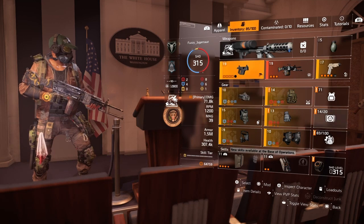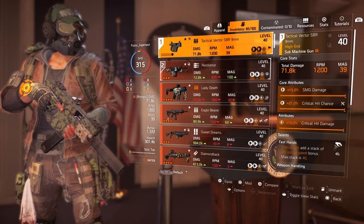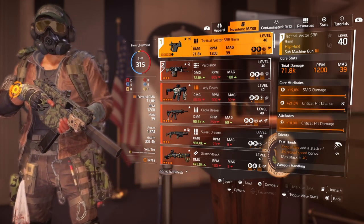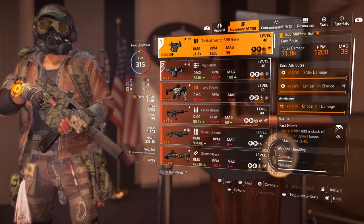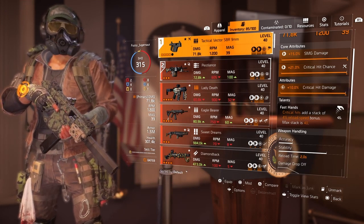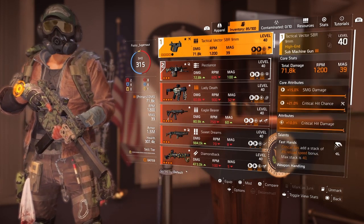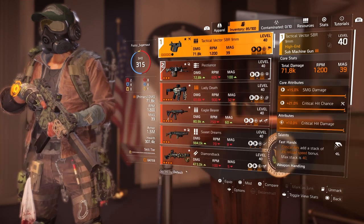For our first weapon, we're going to be rocking the Tactical Vector SBR. This is going to give us 71.8% total damage, and our core attributes are 50% SMG damage, 21% critical hit chance, and 10% critical hit damage. The Tactical Vector SBR is probably my favorite and one of the best SMGs in the game. For the talent I rock Fast Hands — critical hits stack a 4% reload speed bonus with a max stack of 40. You can go for Strained or Optimist if you'd like. We're not going for a lot of crit on this build, but because of the SMGs and their secondary core attributes we get decent critical hit chance, so you can use whatever talent you prefer.